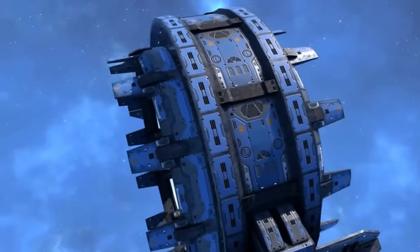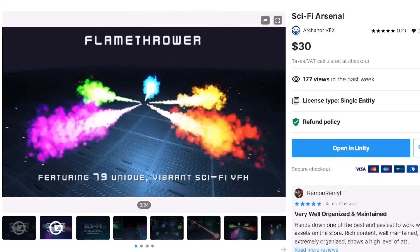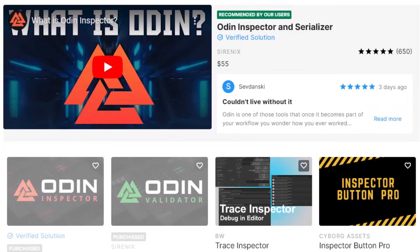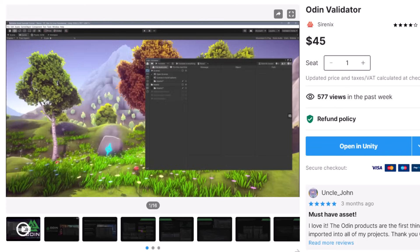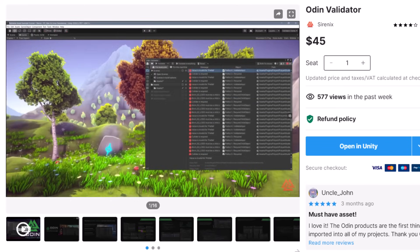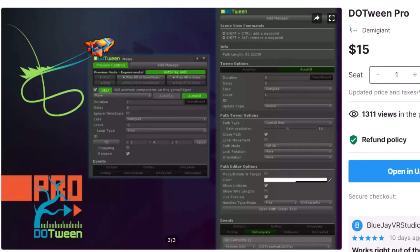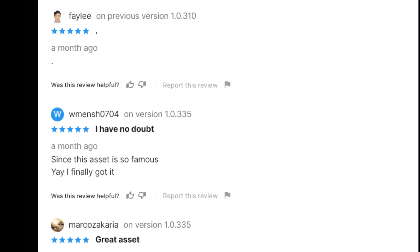That covers the core of the art, other than particles which are mostly covered by the Sci-Fi Arsenal pack, but I've also pulled in a few other tools to speed things up. On the tooling side I've stuck with some of my defaults — Odin Inspector is one of those default packs I almost always pull in, and now I'm using the Validator all the time too, because it finds and fixes problems automatically before they become a real issue. I'm also using DOTween Pro. I plan on using it for a lot of the cinematics — I've got a lot of things I want to move around and want tight control over them, and DOTween Pro will help a lot with that.